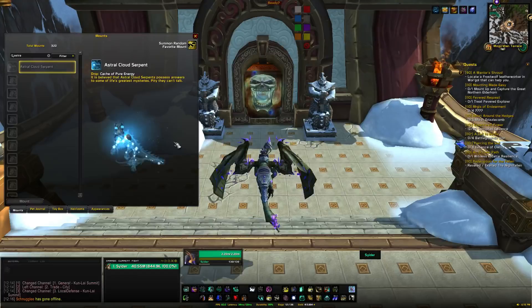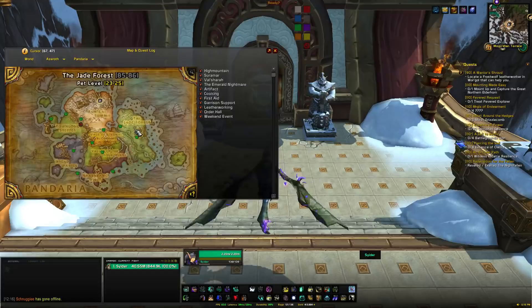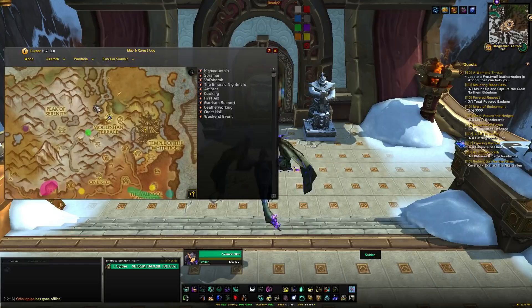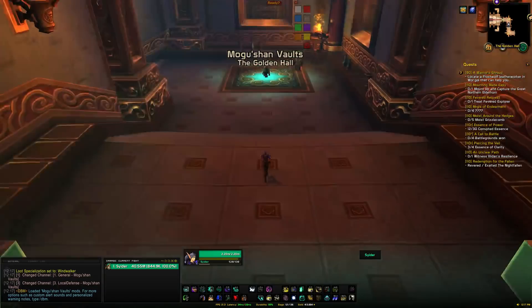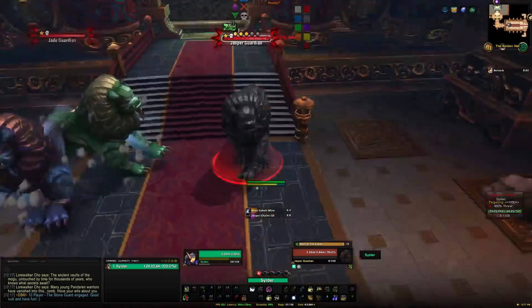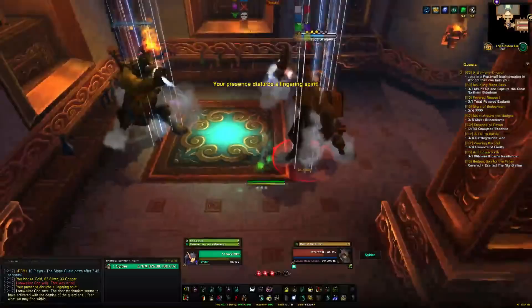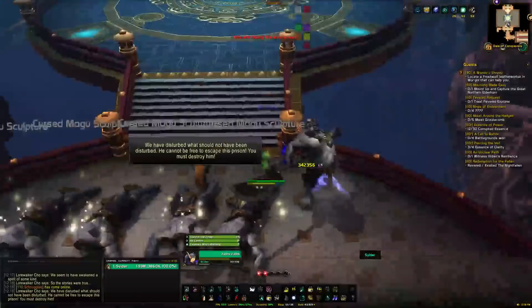Head inside toward the first boss. You can kill the trash or ignore it — doesn't matter. The first boss has a shared HP pool so AoE talents are more favorable to kill them faster. Then head through to the next area — stand right on top of the statues as if you stand a little away they won't aggro, which means they won't actually summon. After handling those, kill Feng the Accursed.